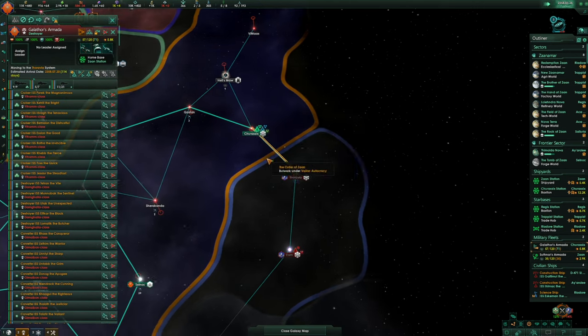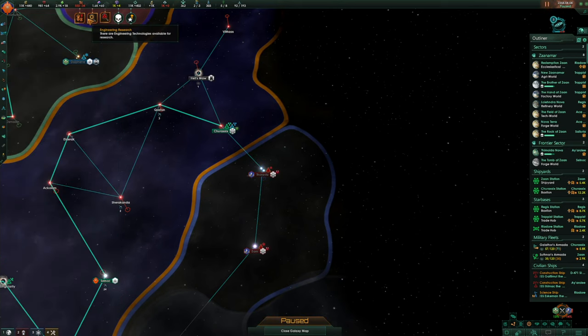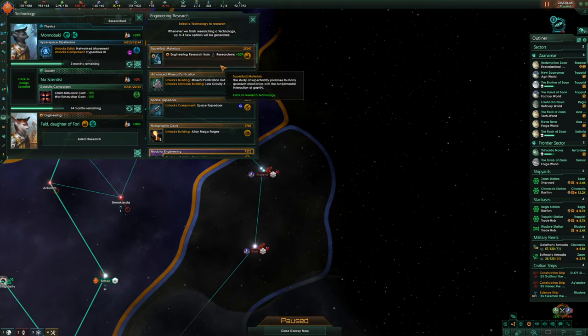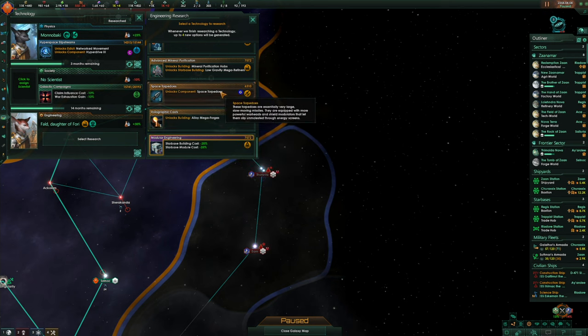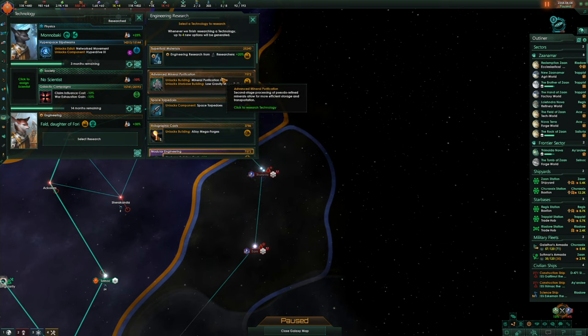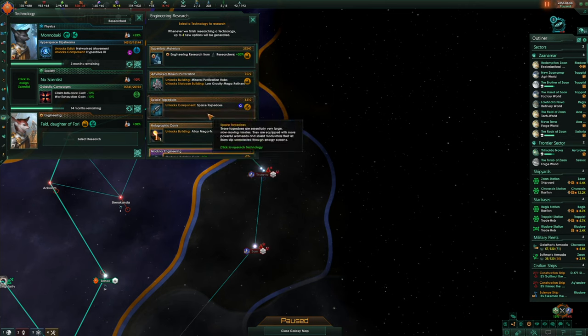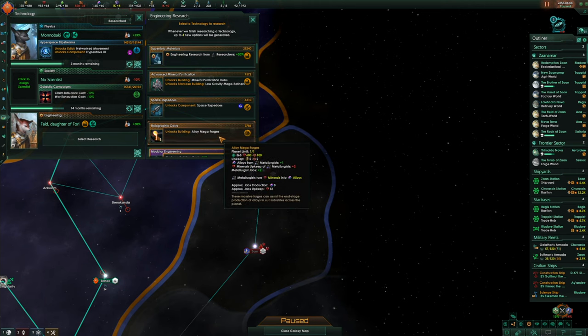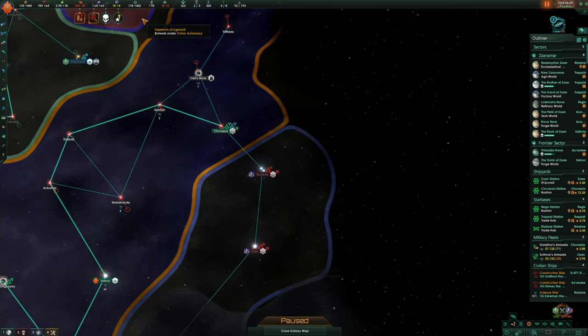Pretty big navy you've got there. New research to do — engineering research: alloy metal forges, space torpedoes, mineral purification hubs, starbase building and module. I don't really need that for now. Let's go for the mineral purification hubs and get more minerals — I'm making quite a lot right now.